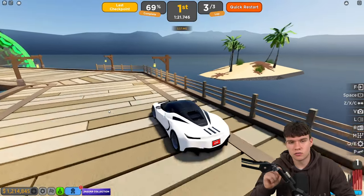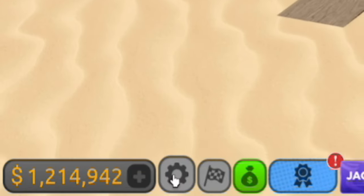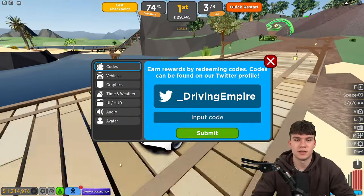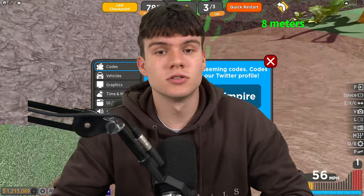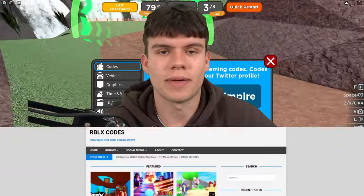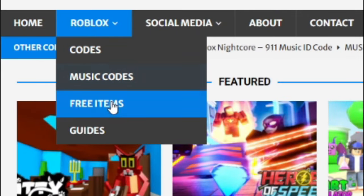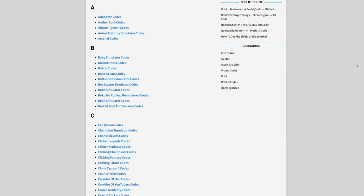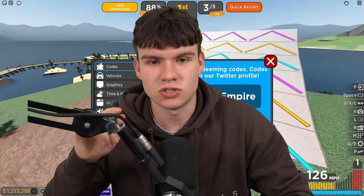If you don't know how to redeem codes in Driving Empire, go to the left and click on the settings button — the code menu will come up. These codes are in no particular order. Also, if you're tired of watching YouTube videos just to find Roblox codes, check out rblxcodes.com — you can find game codes, user codes, and guides for about 1,000 Roblox games.